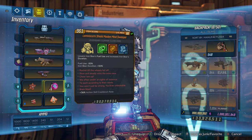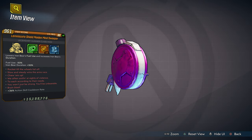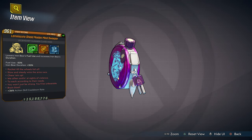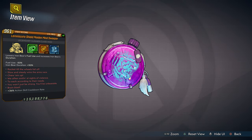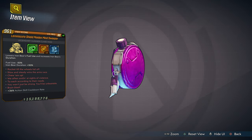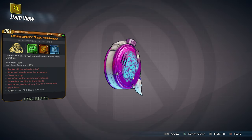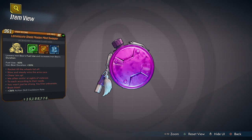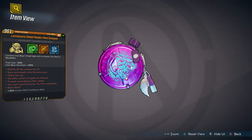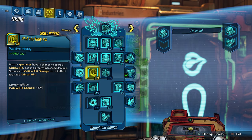Our next class mod is Moze's, which is the Shield Made Mine Sweeper. This class mod is totally incredible because of what it does to Iron Bear. Every single red text you're seeing is an extra additional class mod built into this class mod, with tons of easter eggs and hidden abilities for you guys at level 60.